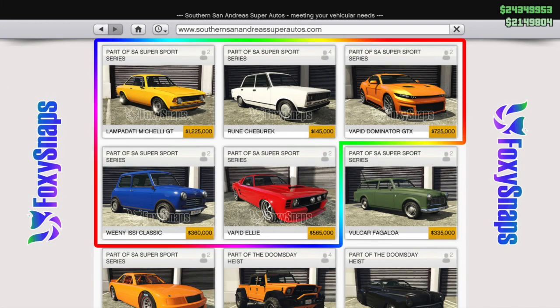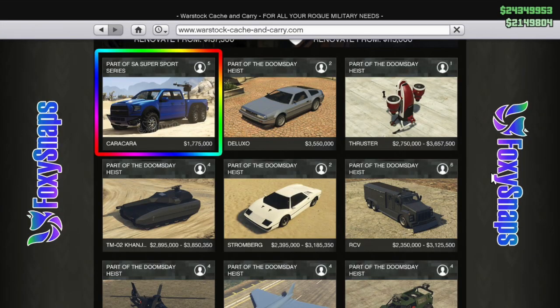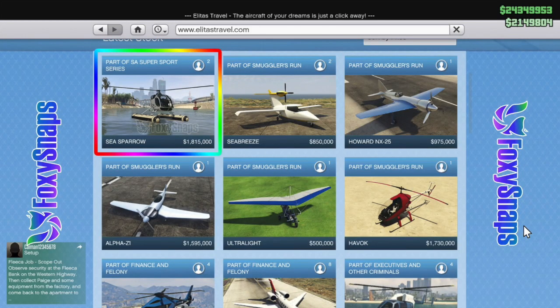Moving over to Southern San Andreas, you have the Vapid LE at $565,000, Weenie Issy Classic at $360,000, Vapid Dominator GTX at $725,000, the Rune Cherubik — the cheapest of them all — at $145,000, and the Lampadati Michele GT at $1,225,000. We've also got two more vehicles on Warstock Cash & Carry: the Vapid Caracara at $1,775,000, and on the Elitist Travel site, the Sea Sparrow at $1,815,000.